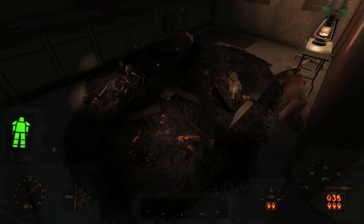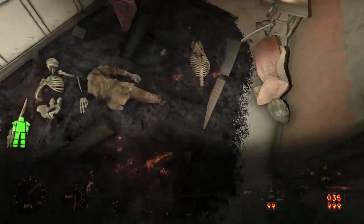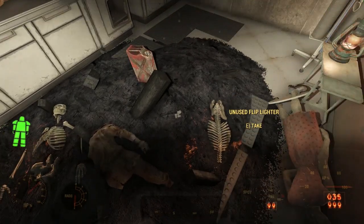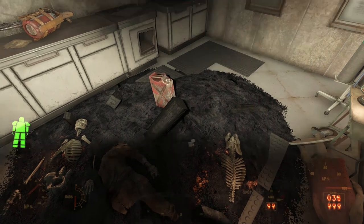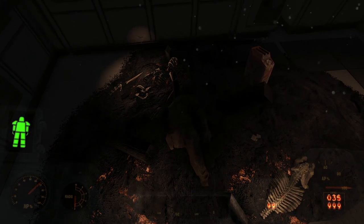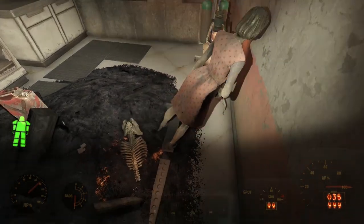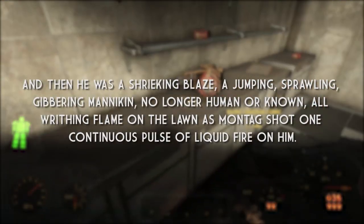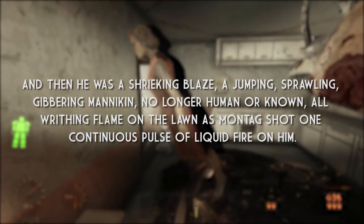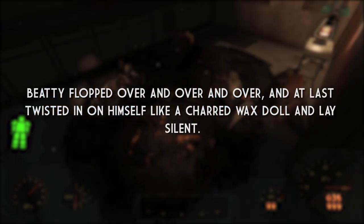That neatly explains what we find in this room. At the same time, this is also likely a reference to Fahrenheit 451 by Ray Bradbury. In this science fiction novel, books are banned and routinely torched on giant fires. Towards the last part of the book, the protagonist Guy Montag faces off with Captain Beatty, a fireman whose job it was to burn books. Montag murders Beatty by bathing him in flame from a flamethrower. Bradbury describes it like this: 'And then he was a shrieking blaze, a jumping, sprawling, gibbering mannequin — no longer human or known. All writhing flame on the lawn as Montag shot one continuous pulse of liquid fire on him. Beatty flopped over and over and at last twisted in on himself like a charred wax doll and lay silent.'